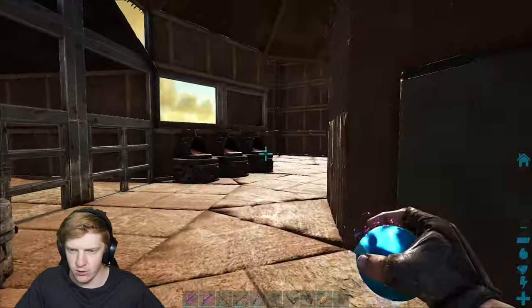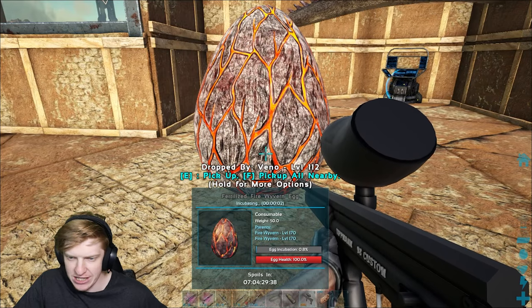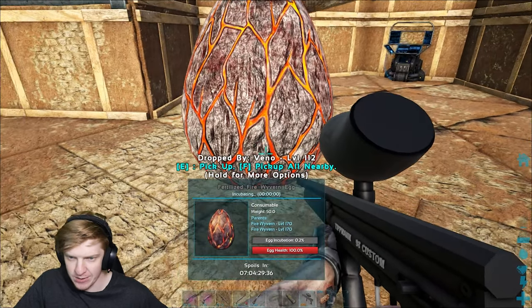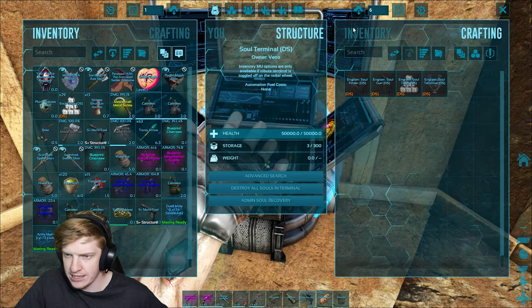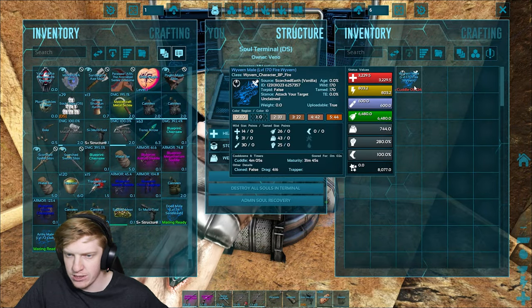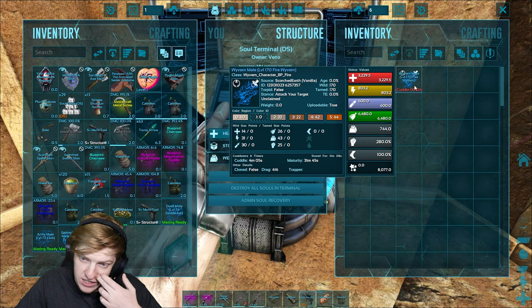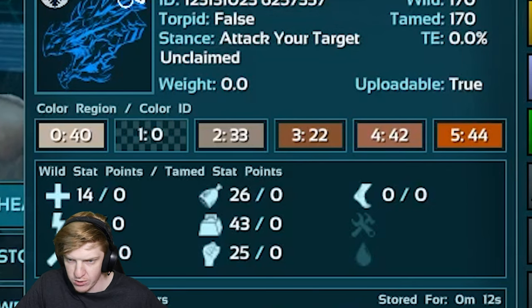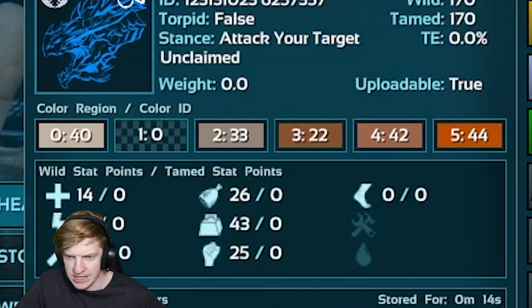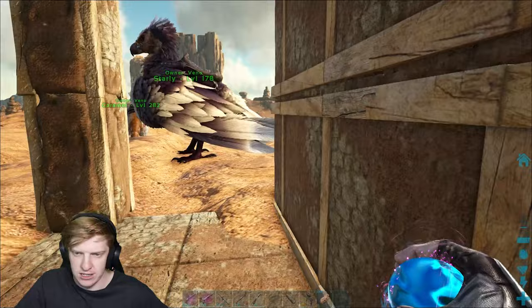Two minutes - two eggs hatching. Our baby wyvern is about to hatch. Let's go get our baby wyvern - it was a male. What the hell is that health stat, guys? Can we all agree that health stat is abysmal? That melee stat is abysmal, that weight stat's disgusting.